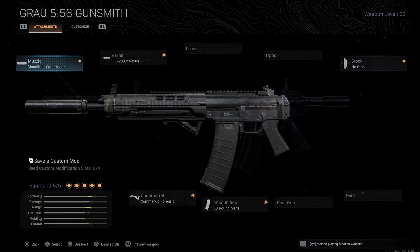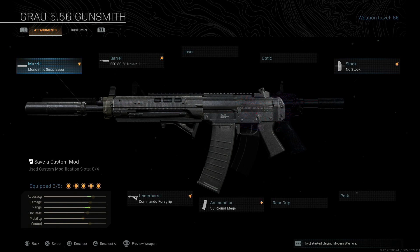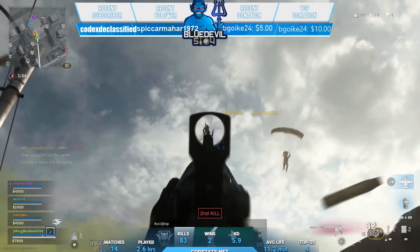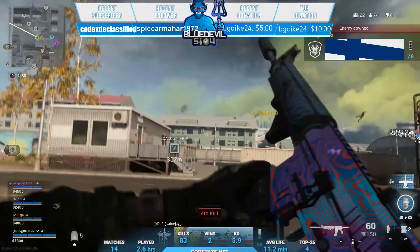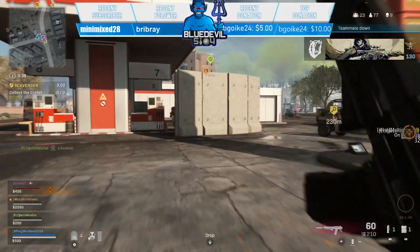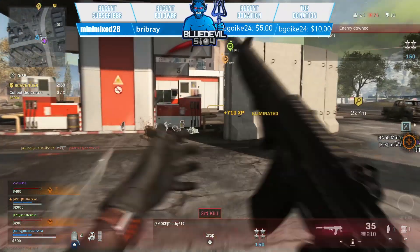Looking at this, I'd still lean toward the M4. I do actually like the Nexus barrel's iron sights better than the M4's on this build, but that loss in fire rate is something I just don't like. With the Grau, if you don't get the first shot or miss a couple, I don't feel like you have the ability to finish the kill. With the M4, you can get hit first and still kill people with less armor. The Grau gives you more range, better ADS, and better movement speed with this build, but I'd still prefer the M4 — that's just my personal preference.